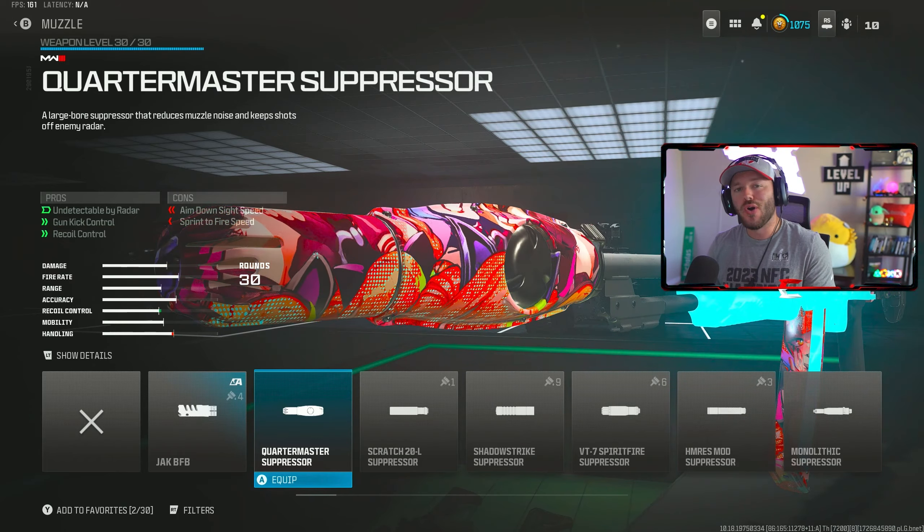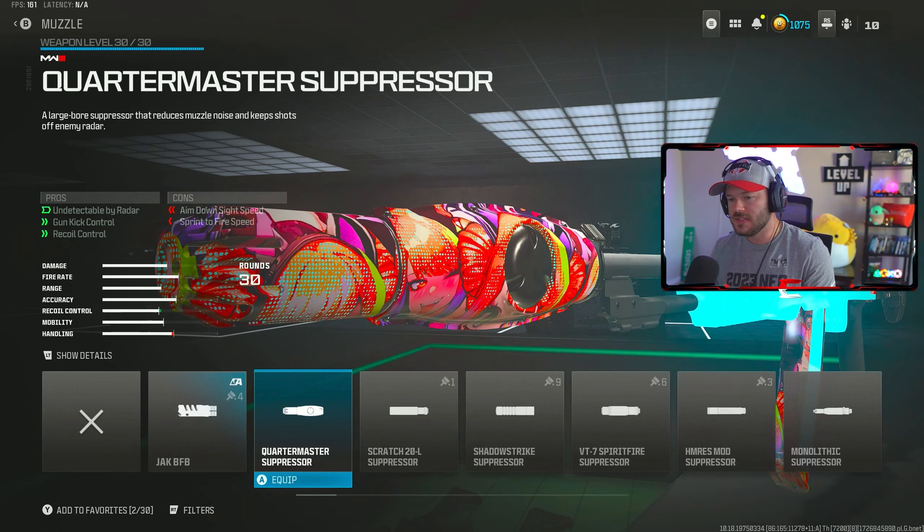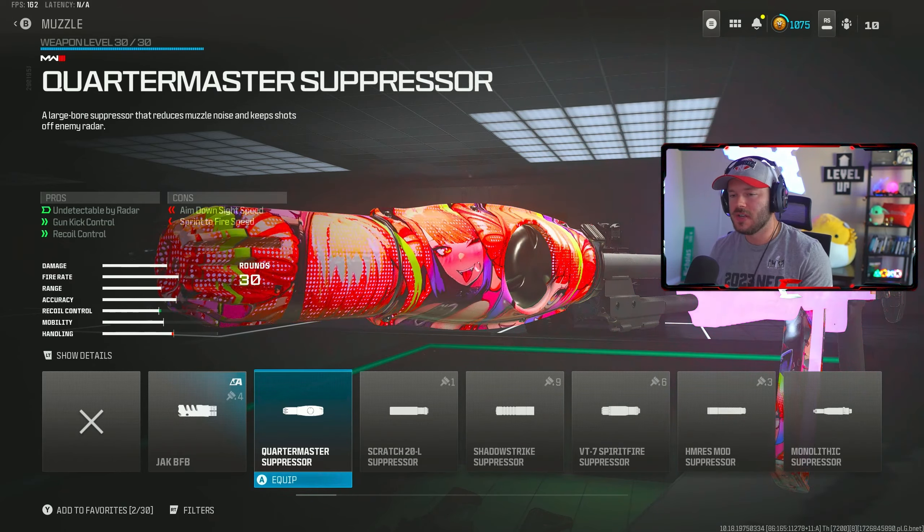With today's video you can say goodbye to your STG 44 and say hello to your newly buffed SVA 545. After the Season 6 update this thing is wicked now. But even with the STG being nerfed, will the SVA replace it? Watch the end to find out.